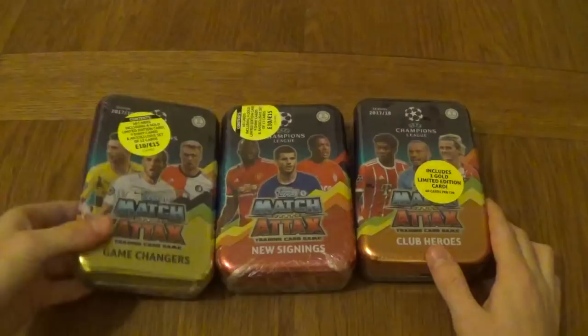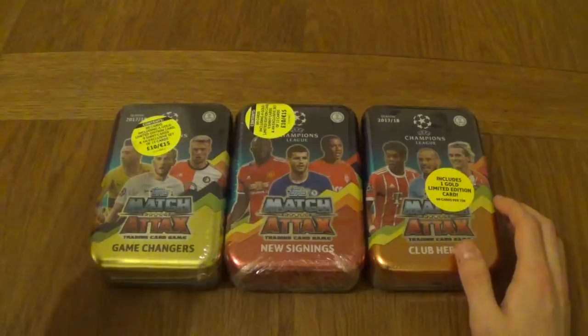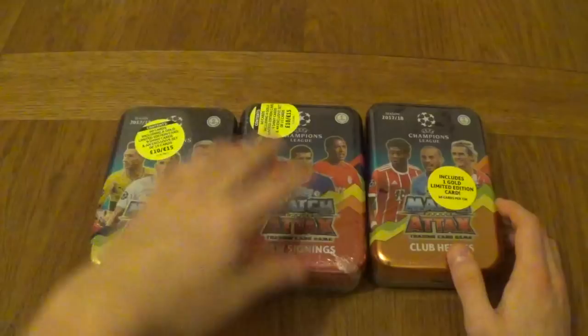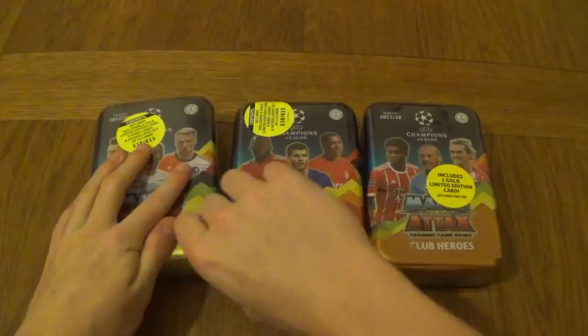We've got the Harry Kane design, we've got Morata and David Silva design. These are the three tins that are available - the Megatins, three designs. Now each tin's got an English club on the front; this one's got two - we've got United and Chelsea. But before we get into the video I quickly want to do a shout out for Sean Carroll. There's the shout out for the day for you mate.